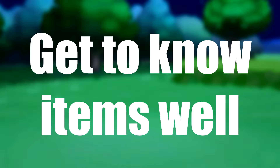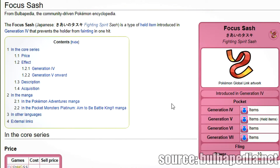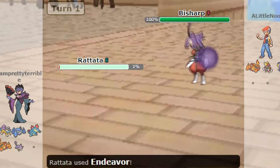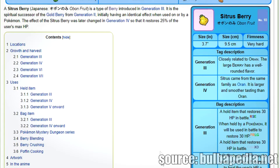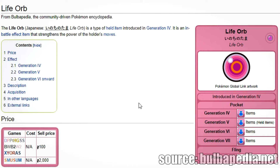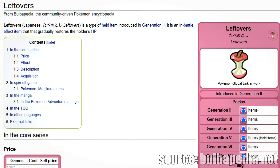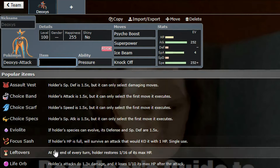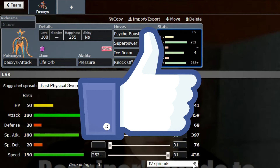Number five: get to know your items well. Focus Sash lets your Pokemon survive a hit even if it would take 100% damage — then you can use Endeavor or Counter. Berries typically heal HP or status conditions, and some reduce super effective damage. Life Orb gives a damage boost but decreases your HP each turn. Choice items boost a stat but lock you into one move. Leftovers is a universal item that restores a small amount of HP every turn. Match the item to the Pokemon's role.